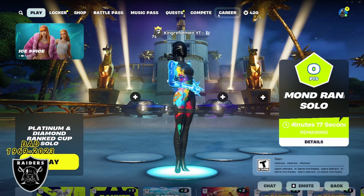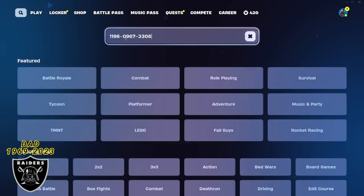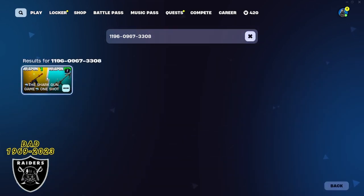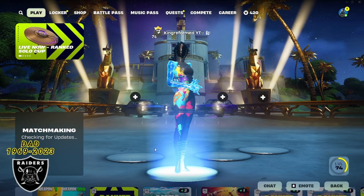For today's video, let's jump right in by typing in the game code in your game library. Type in the code 1196-0967-3308 and press enter — you'll see the Shark Gun Game map appear. It's been a while since we've been on here but it's one of our community's favorites, shout out to Ramon for these amazing XP maps. As long as the purple XP sticker is showing, you're good — press select, change it to a private game, and we can jump right in.